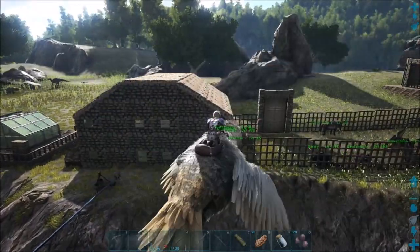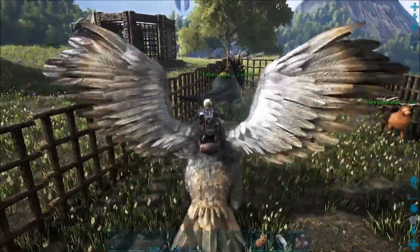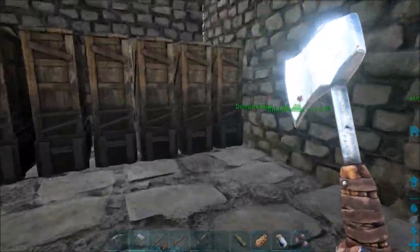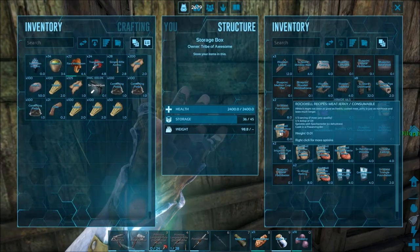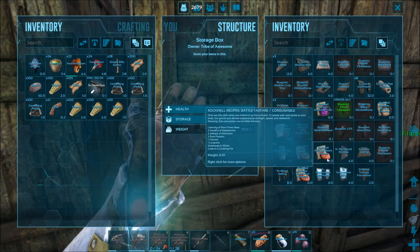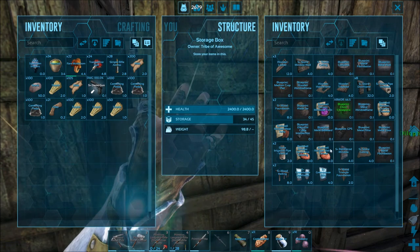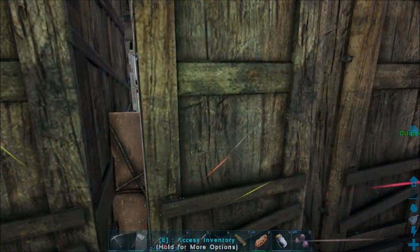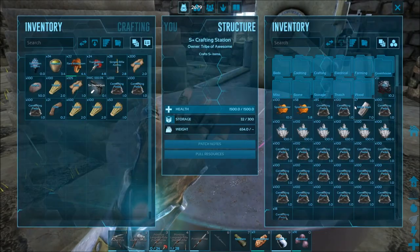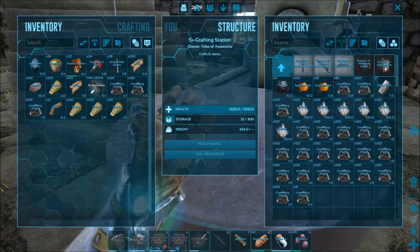I'm trying to think of what we should do next. Let's go into the inventory — I know the recipes are here. We have meat, chowder, mind wipe, another chowder so we can drop that one, battle tartare, decorative coloring. That looks about it. There are the veggie cakes that I obviously want to craft. Let's look at other things in here — I'd like a refrigerator, so we need electrical stuff going on.